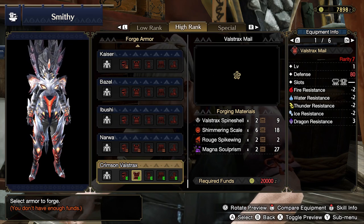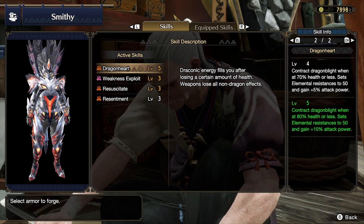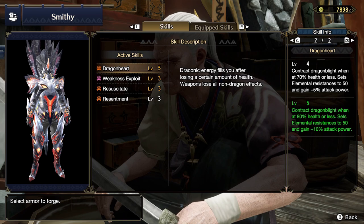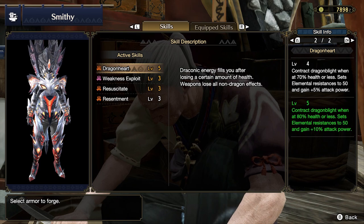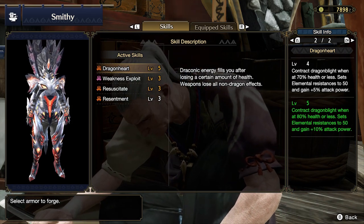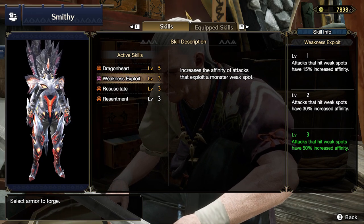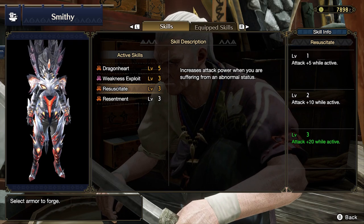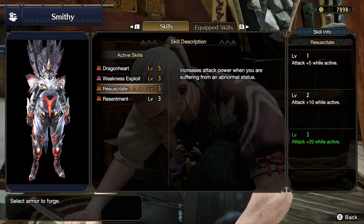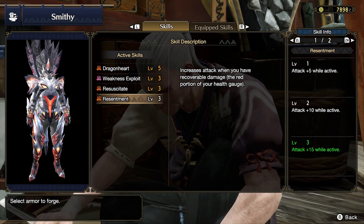Pure defense is awesome, but what really makes this set is the active skills. The first skill is Dragonheart, and you get it maxed out when you have all five pieces. At level 5, you contract Dragonblight, and at 80% health or less, it sets all elemental resistances to 50 and grants 10% attack power — this is huge. It basically nulls elemental attacks on you and gives you a big attack boost. On top of that, you get maximum Weakness Exploit level 3 — any attack that hits a weak spot gains a 50% increased critical chance. You also have maxed-out Resuscitate, which when suffering an abnormal status — most likely Dragonblight from this set — gives a plus 20 increased attack.